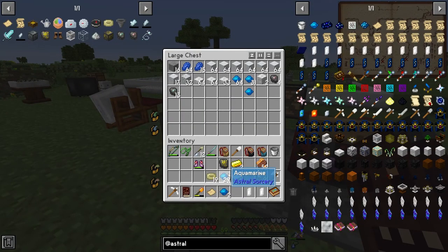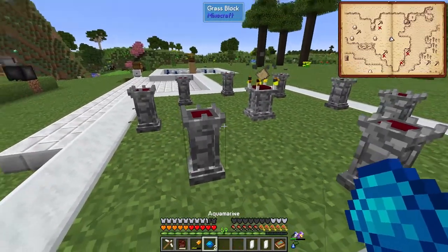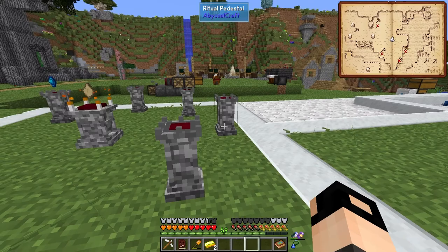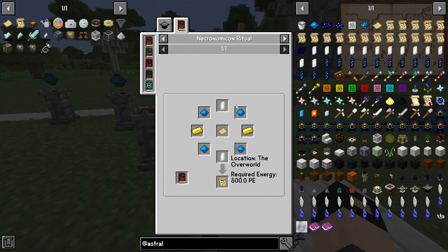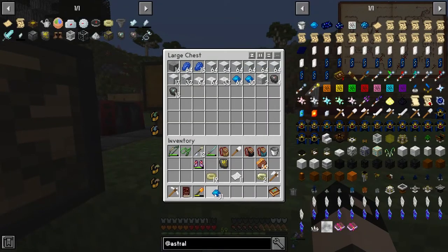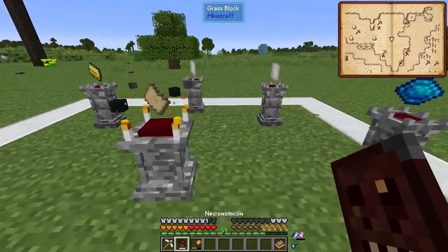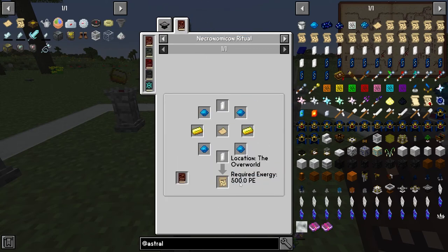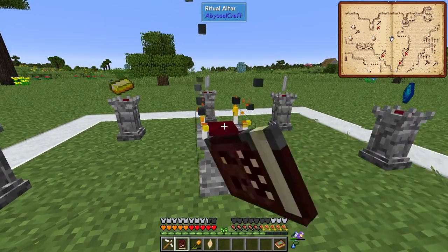For the parchment recipe: two aquamarines - actually four aquamarines - parchment in the middle, two raw crystals, and two gold ingots. The order doesn't matter so you don't need to place it in any specific way. You'll also need 500p from your necronomicon - shift right-click.